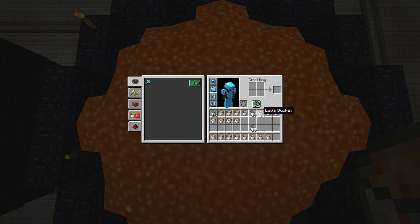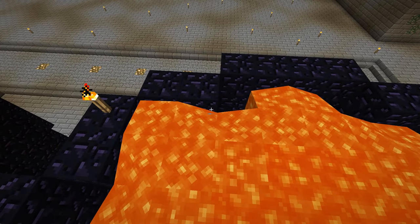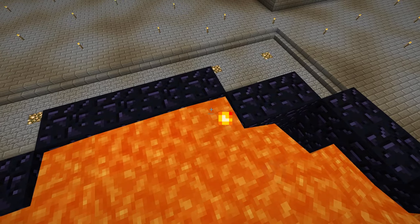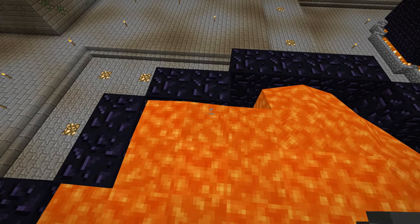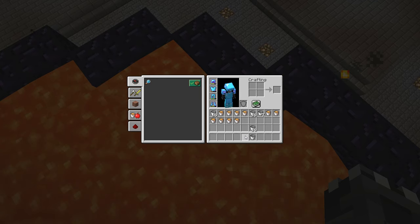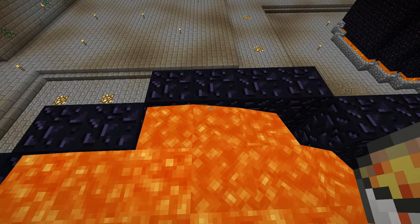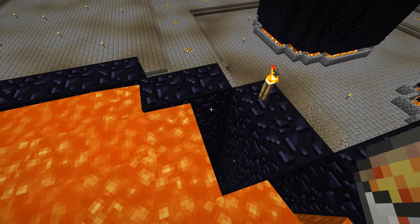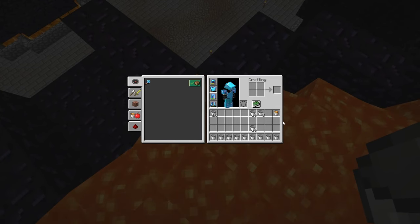Maybe in a couple episodes I'll take an axe to it and see if I can dig up any remaining stuff. But as of right now I think we're okay. It's just occurring to me now — the corners, like this spot right here, are not going to be able to get any lava. That's going to be an issue. Maybe a little bit of flow is okay, but my idea was I didn't want any flow. So we're gonna have to revise how we do the rest of them.